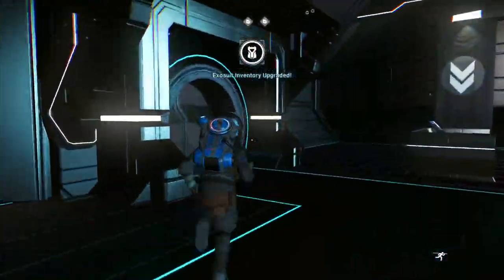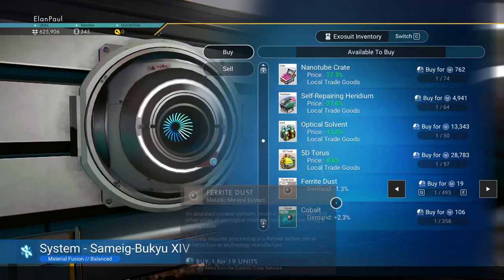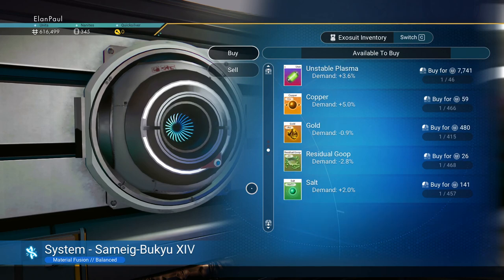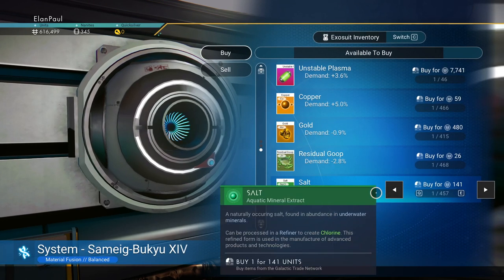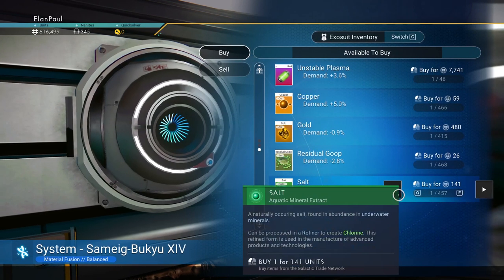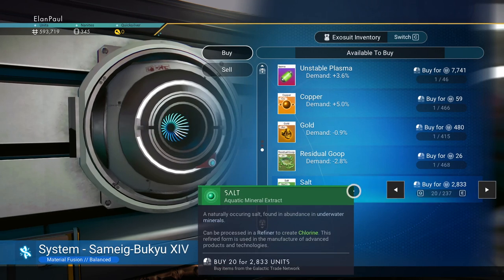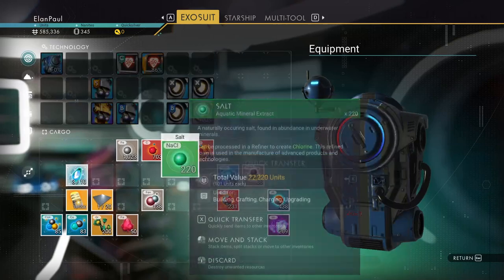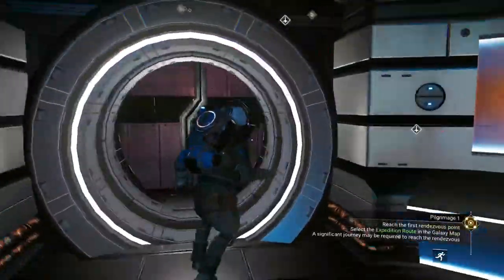Now you know there's an S-class hyperdrive upgrade available if you want to grab it — get it when you leave the planet rather than going to the rendezvous first. There's ferrite dust here. I grabbed copper on my original run and never used it. I have a note that I needed 200 salt and I'm not sure why, but I'll grab it just in case it's needed toward the end.